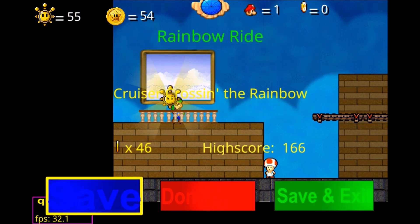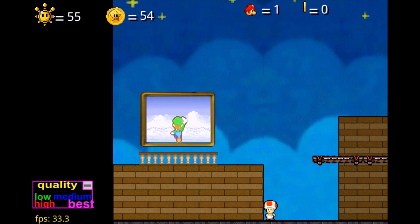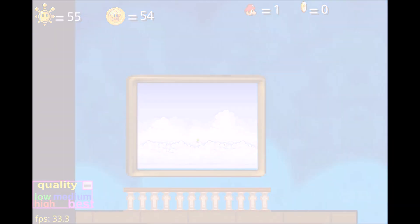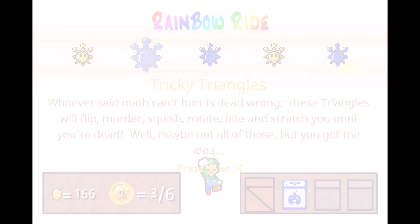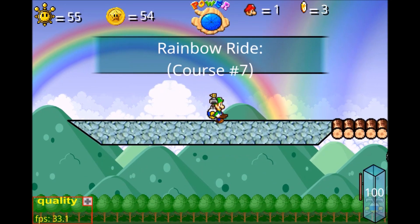That was Cruiser Crossing the Rainbow. So far I have not found the Rocket Nozzle yet, but we're not done with that yet. Whoever said math can't hurt is dead wrong — these triangles will flip, murder, squish, rotate, bite, and scratch you until you're dead. Well, maybe not all of those, but you get the idea. So this is Tricky Triangles.